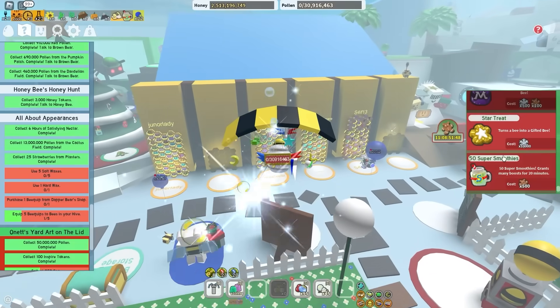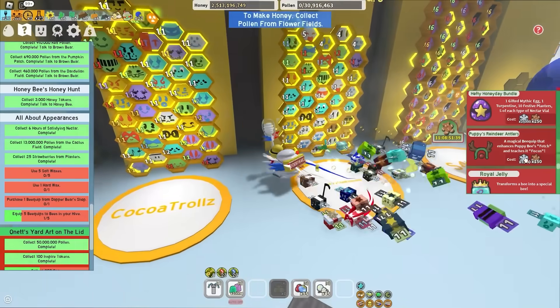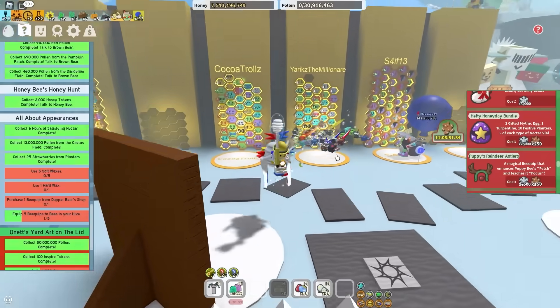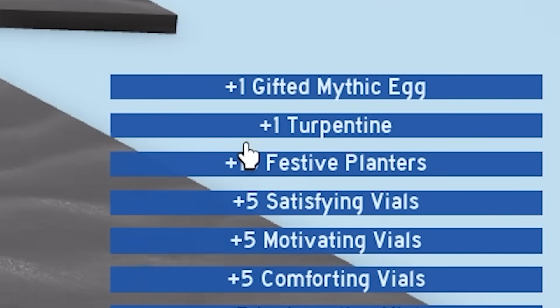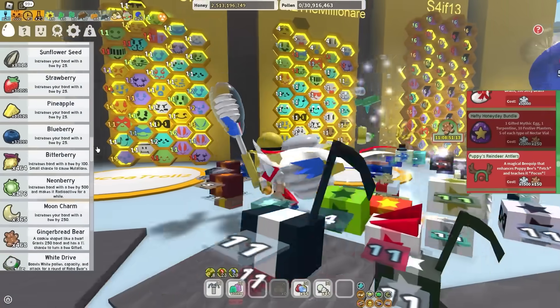Now for the moment of truth - where is the gifted myth gag? It actually comes inside the hefty bundle, 2,500 snowflakes and 250 gingerbread bears. That is not too much, I've spent more before. Let's just go ahead and buy this. There we go - plus 1 gifted myth gag, 1 turpentine, 10 defensive planters, and 5 of each type of vial.